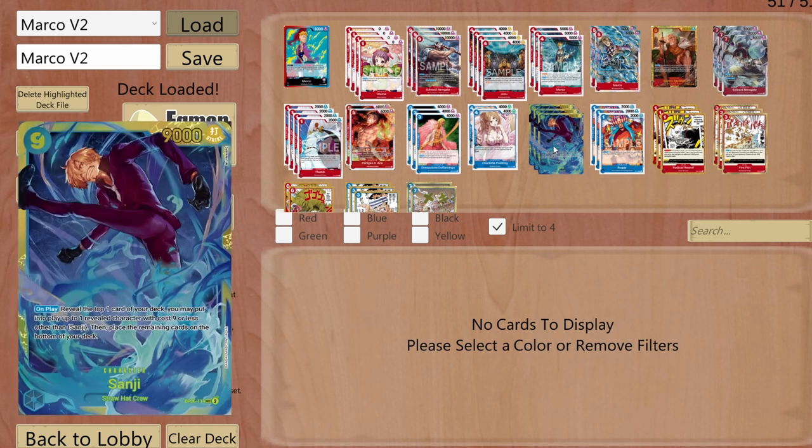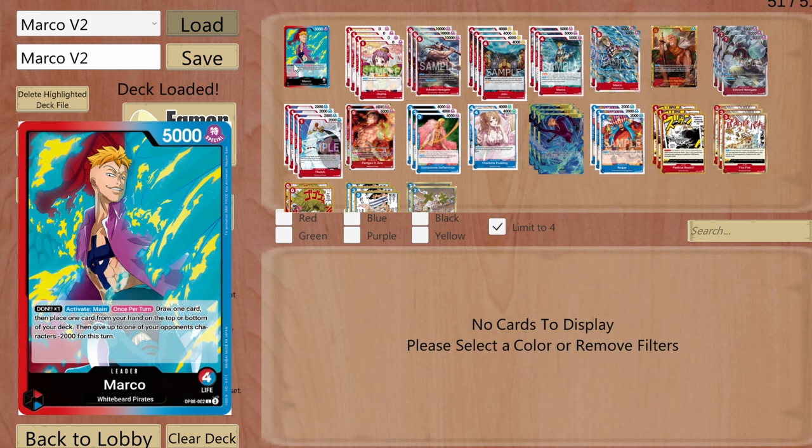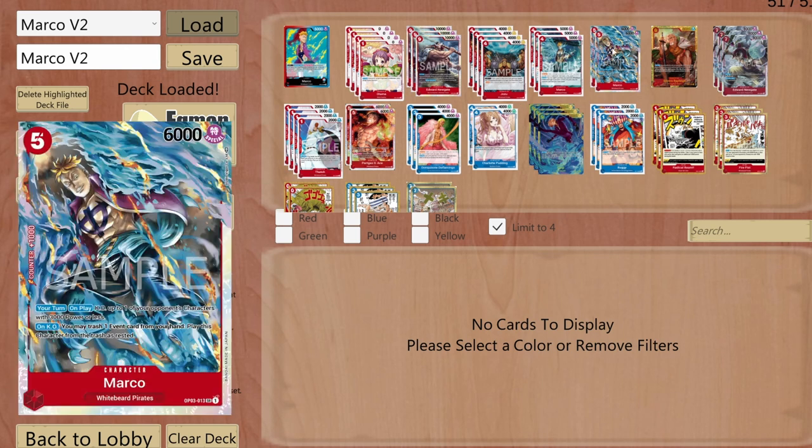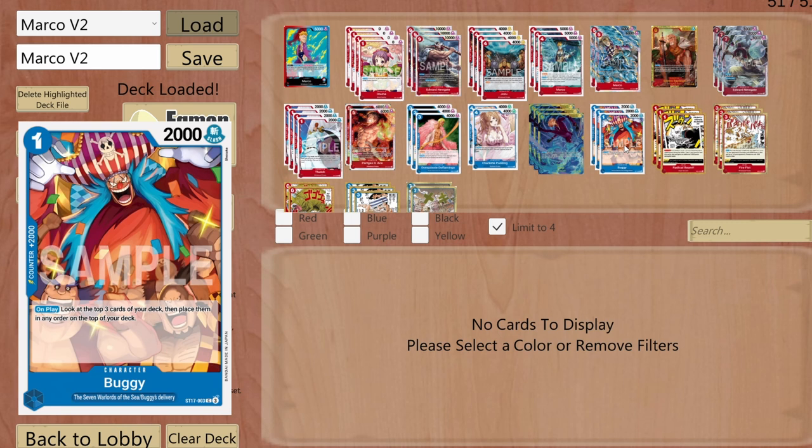Sanji costs 9 and on play reveals the top card of my deck — if it's a character with cost 9 or less, I can play it active. So if I sort it out with Doffy or the leader's effect, I can play Sanji into Newgate or the new Whitebeard.